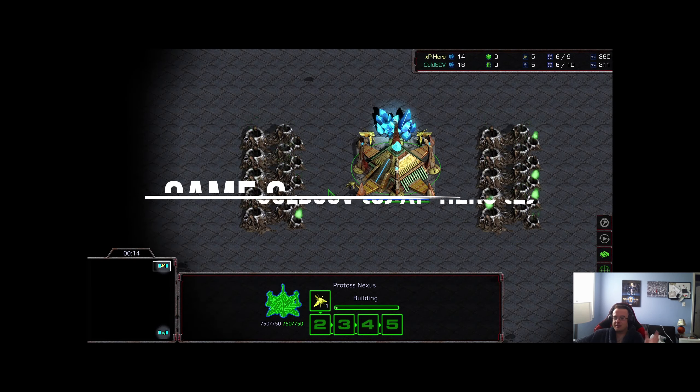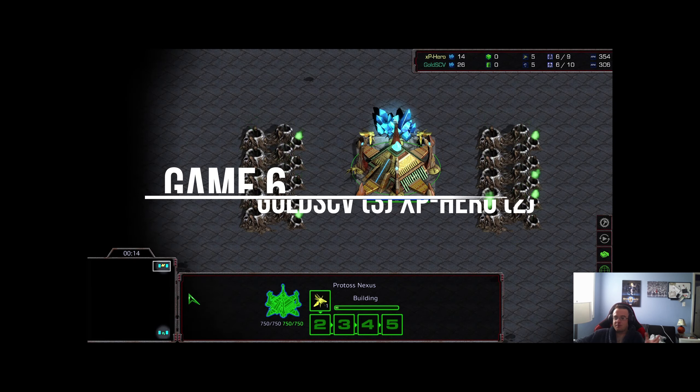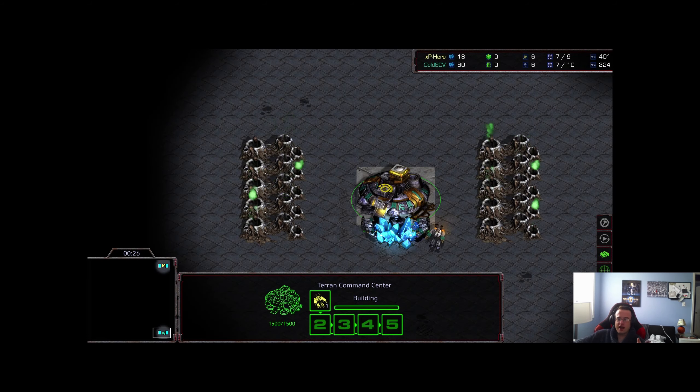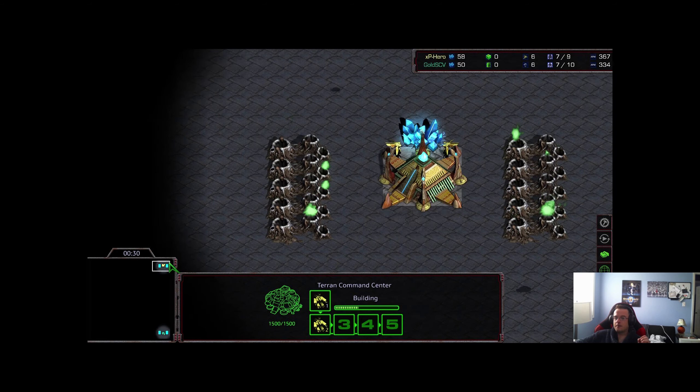What is up YouTube, we are here game number six. I keep forgetting because I've been doing this for like a week. This is match point for XP Hero — he has to win this match or he is eliminated. Gold SCV is one win away from victory. Can he close it out in this difficult TvP matchup?